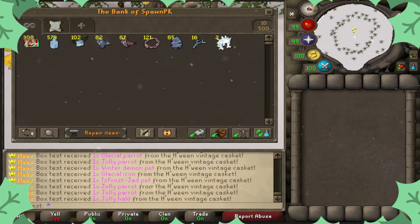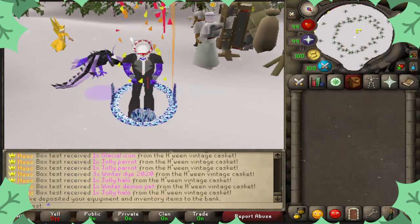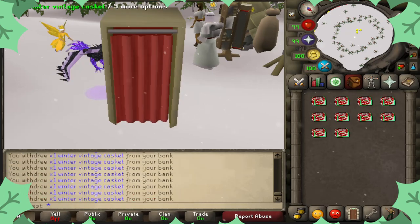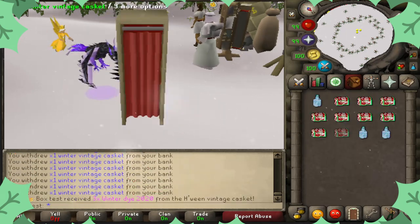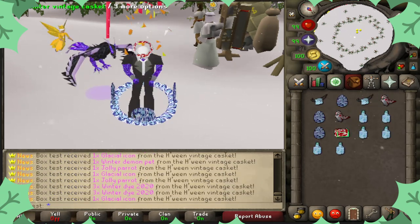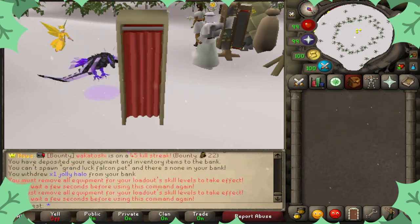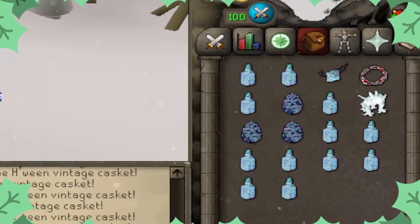These were all within 60 caskets of each other — that's a little crazy. I feel like I'm not going to get another one for the rest of this and then we're going to be like 'oh it's one in 333' but I feel like it's one in 1K or something. Ten more — the icons are probably about break even, the demons are hella good.